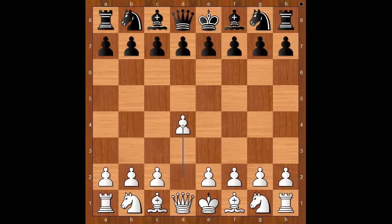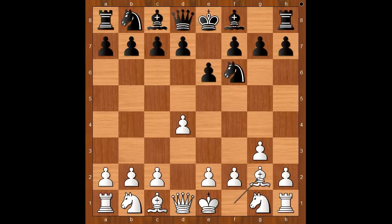Ding Liren had white pieces and he started d4. Fabiano Caruana played Nf6, g3, e6, bishop to g2. Then not d5 but c5, avoiding the Catalan opening. Nf3.